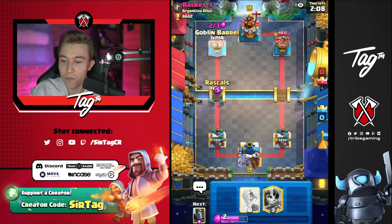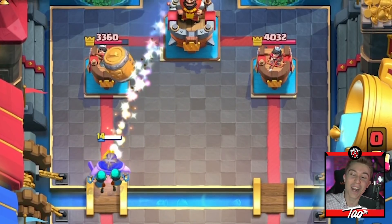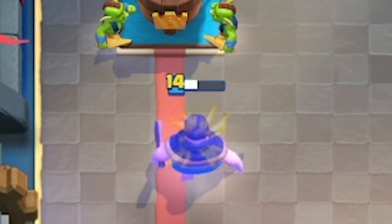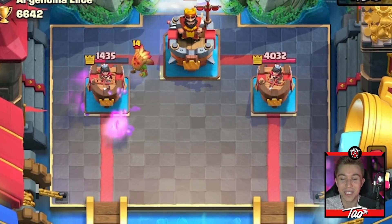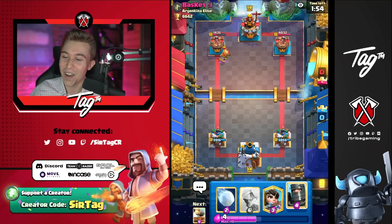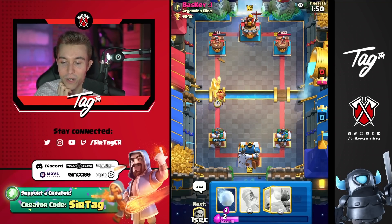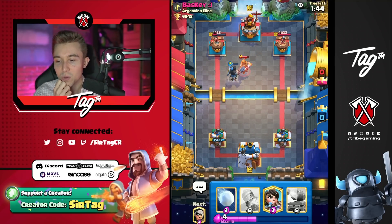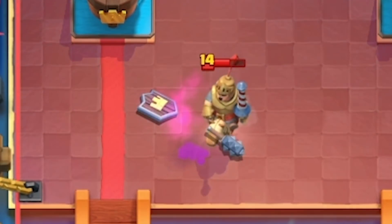Beautiful. So you can go for rascals at the river and immediately follow up with a goblin barrel. If your opponent doesn't have log in cycle, you take that opportunity and you do not squander the situation. The rascals are thick, they are beefy, and they are tanking for every single one of the goblins that we adore. There's a high probability that our opponent goes in for a regular prince here, but I don't think that's a huge issue. We forced out a prince, we countered the dark goblin.